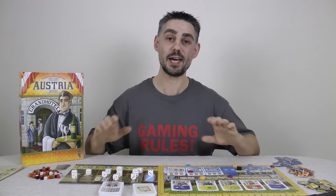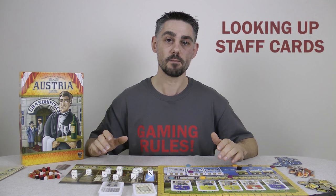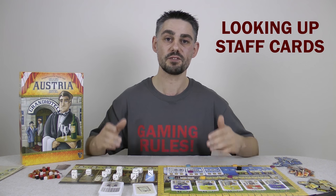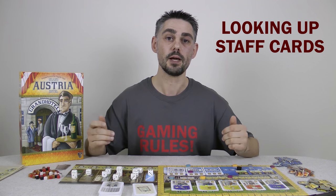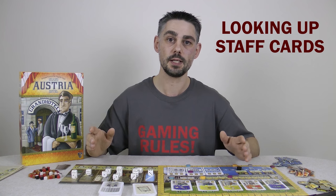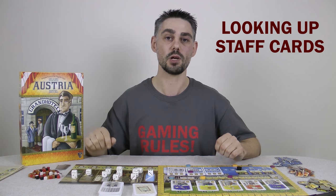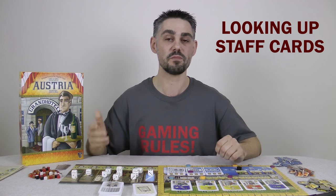Going back to the rulebook — overall it was pretty good, but there is one thing that didn't really work. The staff cards all have different abilities, and for your first few games you're going to need to look those abilities up in the rulebook, because although the iconography is pretty good, when you're learning the game you will have to look things up. Unfortunately the cards were not numbered, so you have to look them up by name — except the name of the card is in a really tiny, spindly font. This could have easily been fixed by numbering the cards and listing them by number in the rulebook.